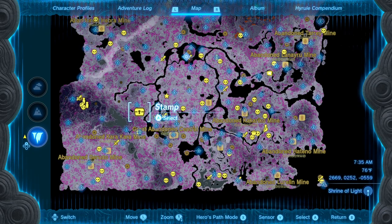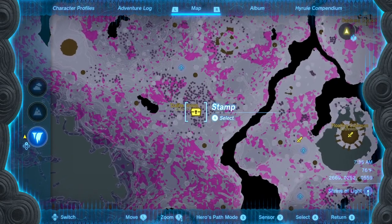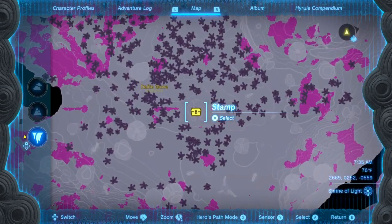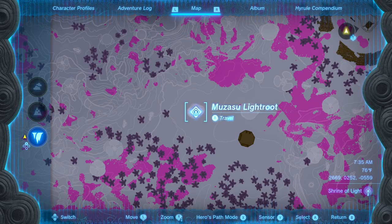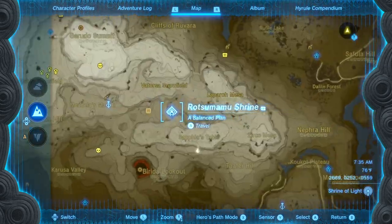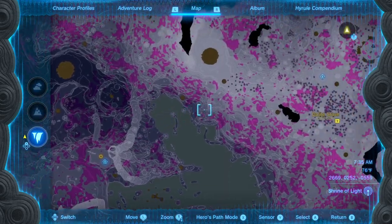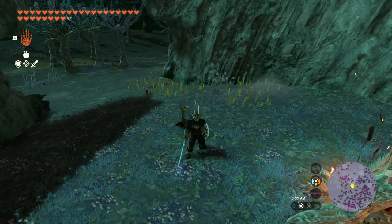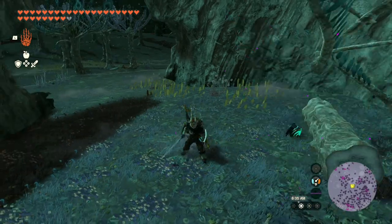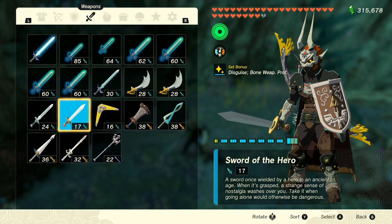And now for the last easy legendary item to get in the depths: the Sword of the Hero. This legendary sword is located right here on the map. If you have the Muzazu light route, it will be to the southeast. If you don't have the light route, you can enter through the Yiga Clan Hideout Chasm and make your way northeast towards the Daylight Grove. Either way, once you arrive at this spot on the map, you will again need to fight off a tree to get the chest holding the Sword of the Hero with a base stat of 17.